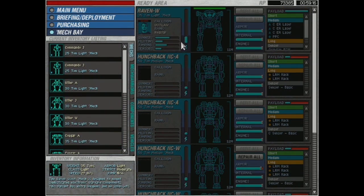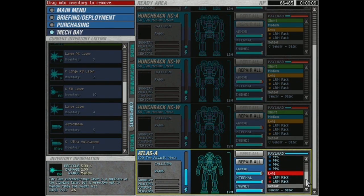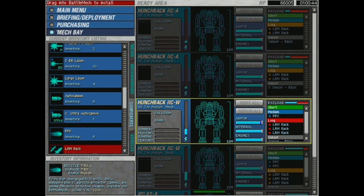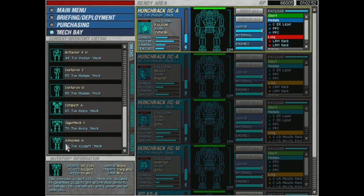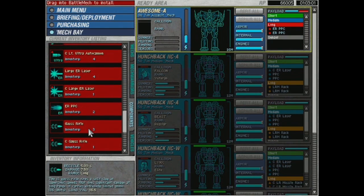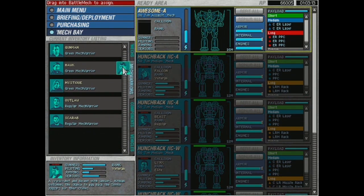If I put a mech in storage, all its parts should just become generally available — but I'm pretty sure that doesn't happen. This is a lot of clicking for one mission. All this setup for one mission! Okay, first things first — rebuilding this beast of an Atlas. Geez, that is an insanely powerful loadout. Next we have our Hunchback 2C's to deck out — each had two PPCs. We managed to fit three PPCs on this bad boy. We're about 125 tons under capacity.